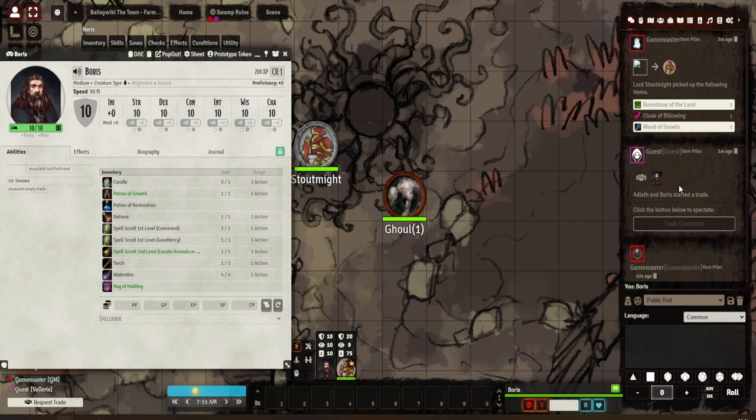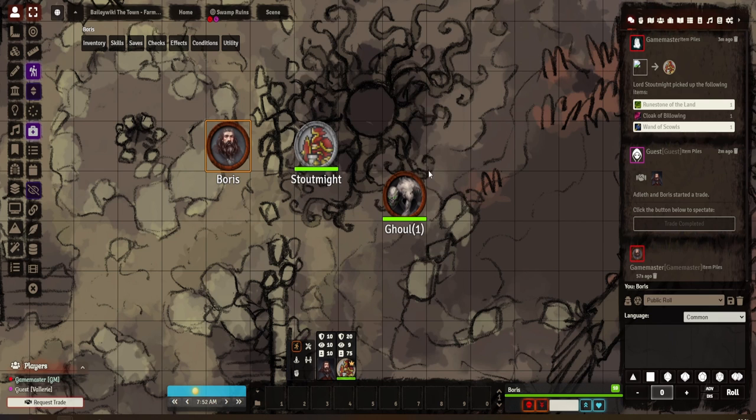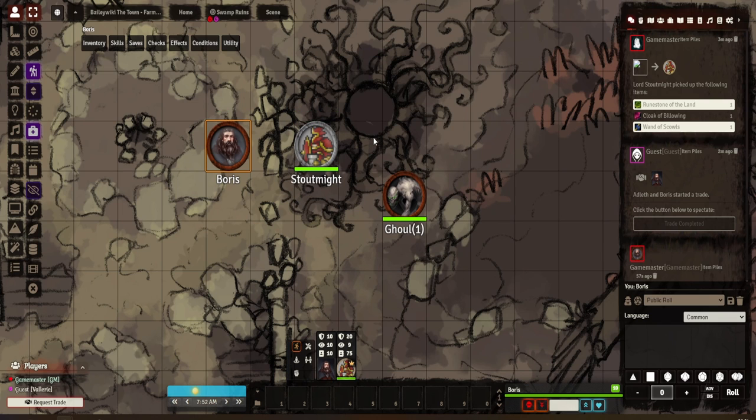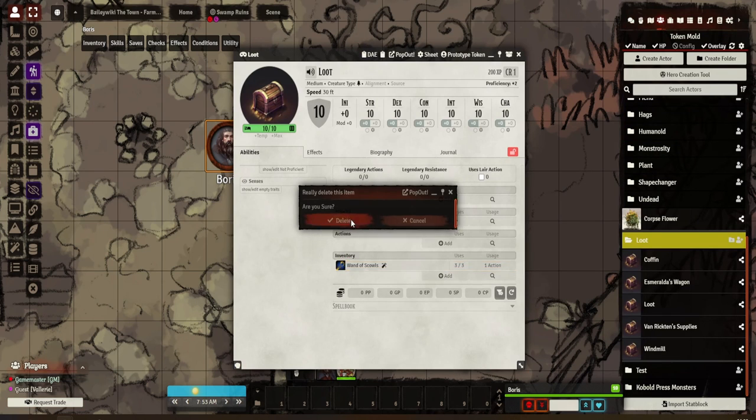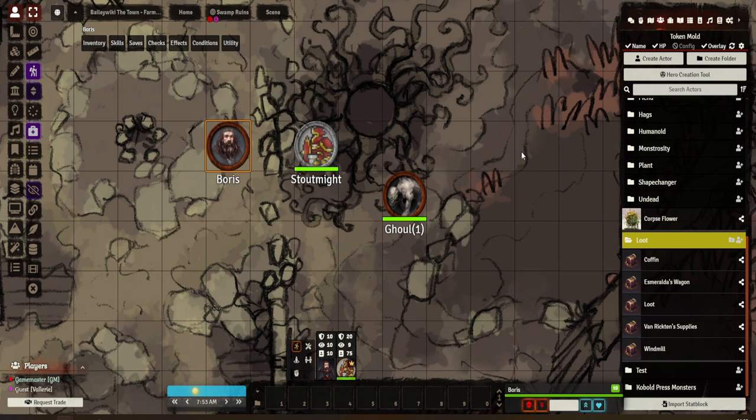You've also got the option here to request a trade, which I just showed you. You can actually just drop anything on, and I know there are macros so you can turn creatures into loot piles with a macro, which is pretty awesome. In general, it's a nice lightweight, easy way of putting your loot in — you just pop it in as a DM and delete it when done. This is an alternative to the typical Loot Sheet NPC or Merchant Sheet, giving you that same functionality.